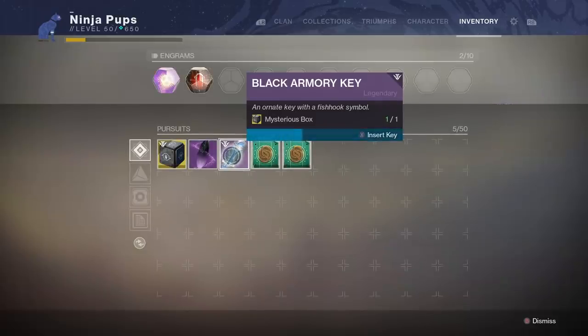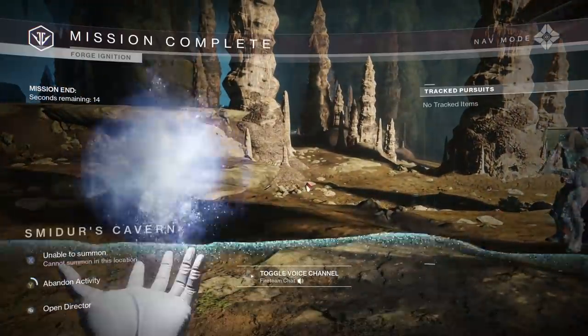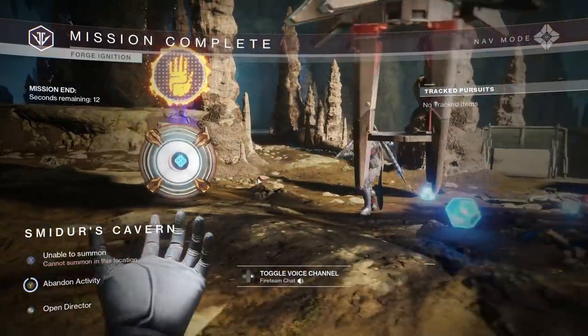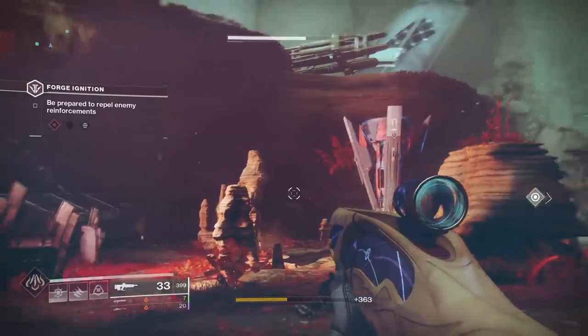Try and avoid having a full pursuits tab in your inventory just in case. There are some other secrets in this forge — I'll leave a link in the description box — but they are not required for this Mysterious Box quest, so let's move on to key number two.